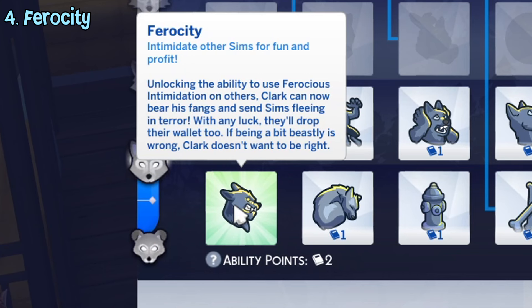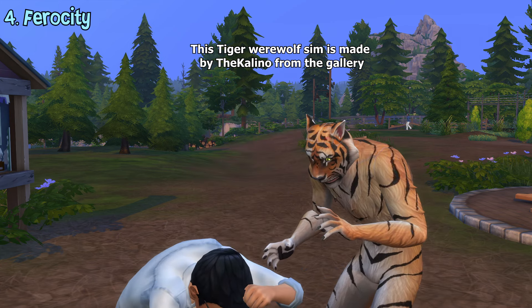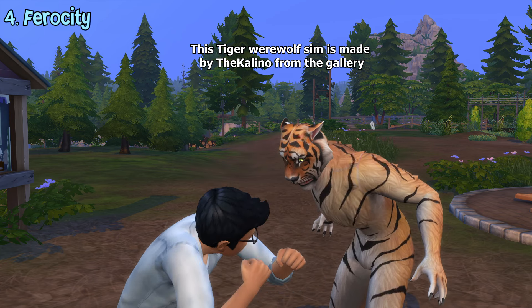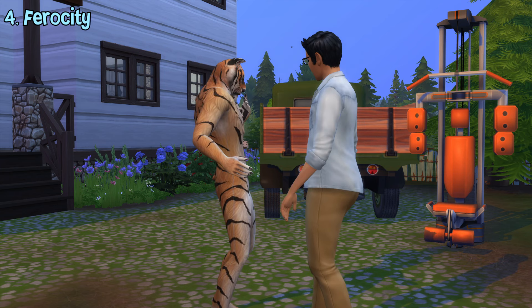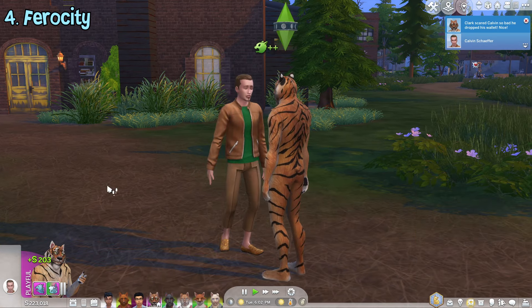The ferocity ability lets werewolves do ferocious intimidation to other sims. Doing this will make the target be scared and you'll also increase your fun need. It may also fail though. Additionally, there's a chance the sim you've scared will drop their wallet so you'll gain some extra cash.